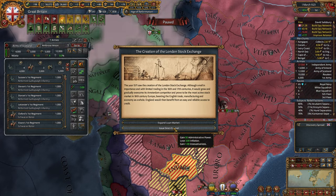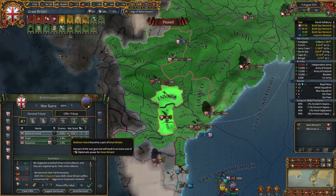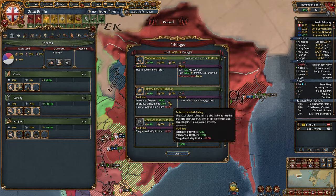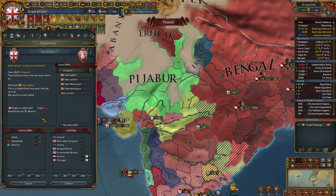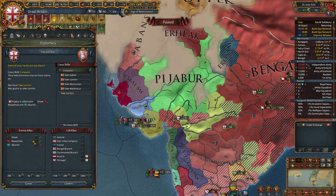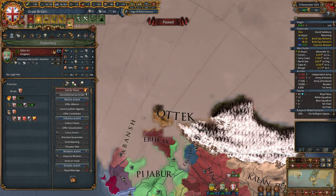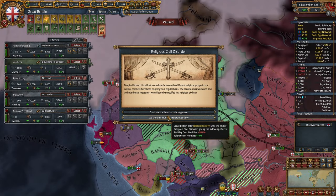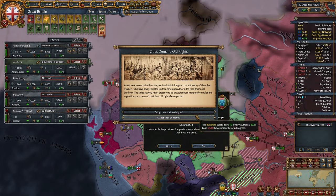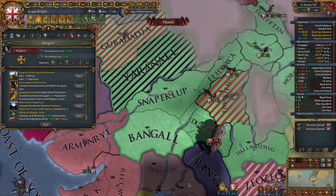The creation of the London Stock Exchange — let's get some ducats. Two more provinces for Britain. Let's also grant enforced interfaith dialogue. This nation also declared on the Coromandel branch — I think let's retaliate. Sri Lanka has broken off — this ain't good, I wasn't even warned. Let's conquer. Let's return some land to the Bengal Company. I will choose tolerance of heretics.